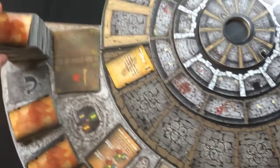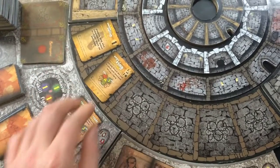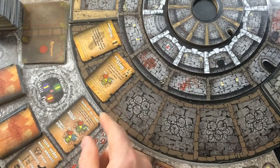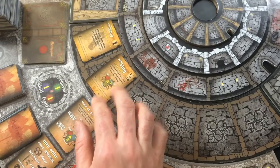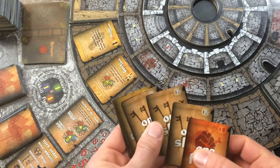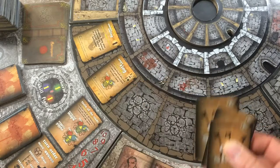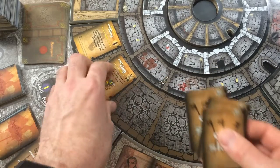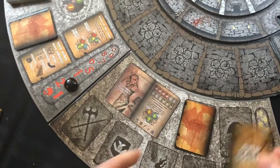I'll go ahead and draw an encounter card from the deck, and what I find is an Onyx Ring. This is a pretty good card — it's worth two skill or two charm when I spend it. But first I've got to obtain it out of the dungeon, and it looks like it's going to require skill to obtain. The Crimson Reaver is skillful enough, so she'll spend three skill to match the three skill there, take that card, and put it in her discard pile.